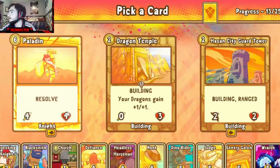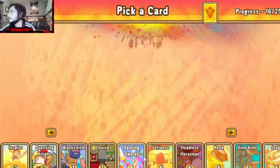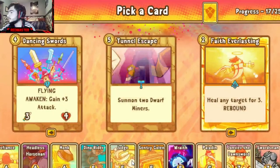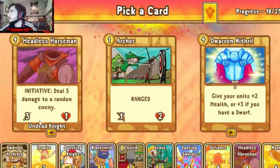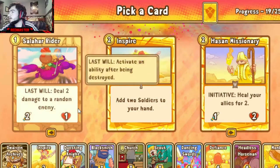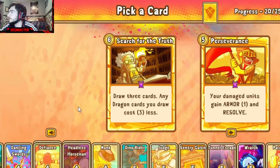We'll go Paladin because the other options don't look that great. We'll take a Swordsman as well. Dancing Swords — we could have gone double Church but we'll go Scout as well. We do have John VF as our legendary. Tunnel Escape is a good choice, another way to synergize with the Dwarven Archives like another Horseman. I'm gonna go with another Inspire — I'll take a Defiance I guess.